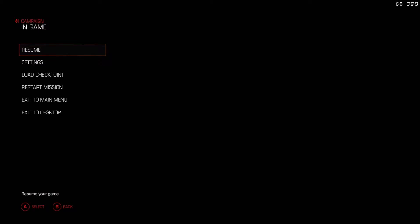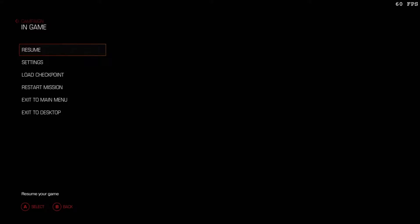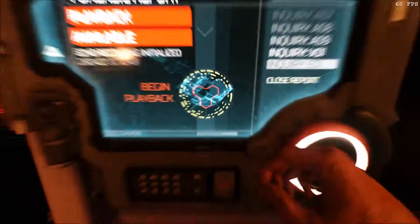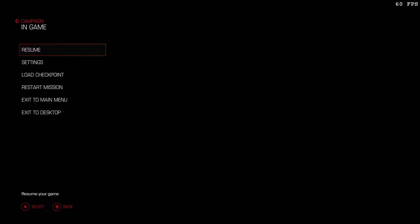Okay, now we're in the game and we can see we're getting pretty much a locked 60 there - it hasn't budged, it's not budged one bit. What we'll do is go in to receive the suit and then we'll turn V-Sync off and see what we get.